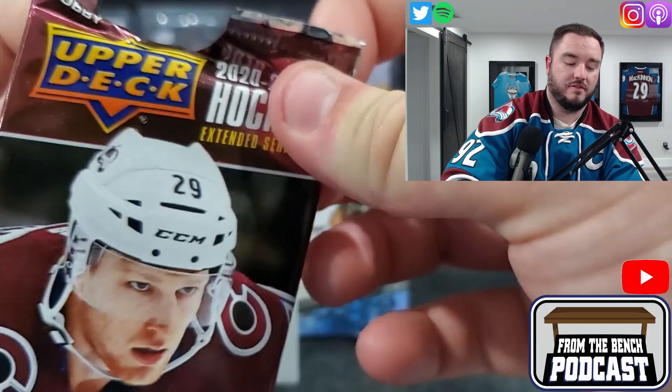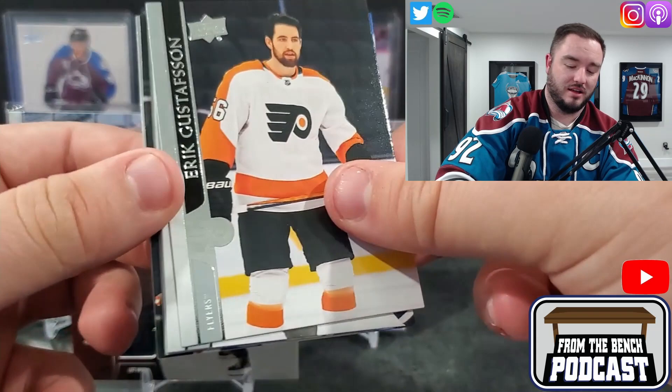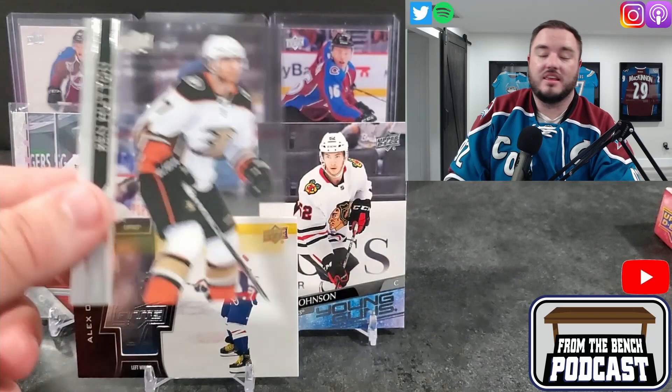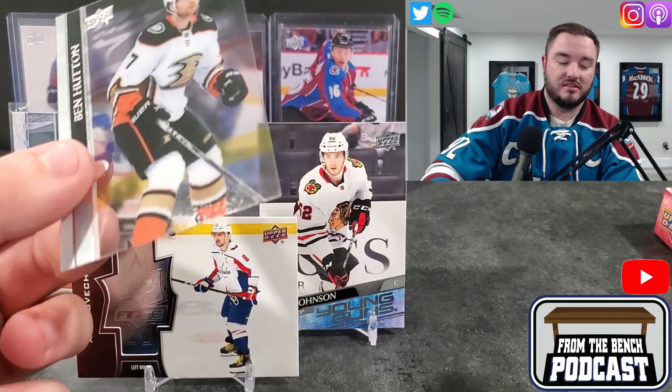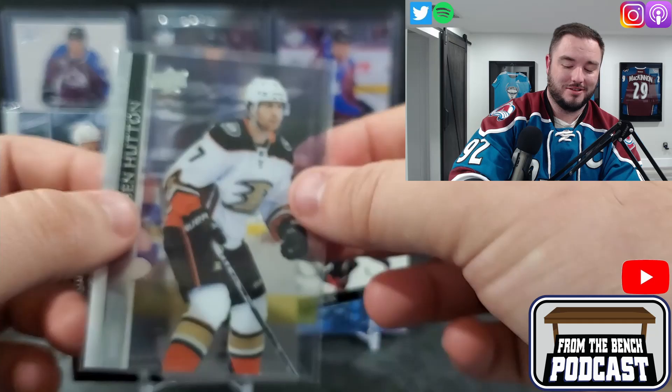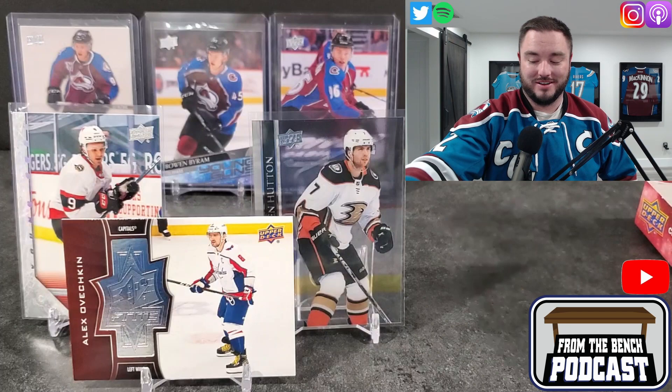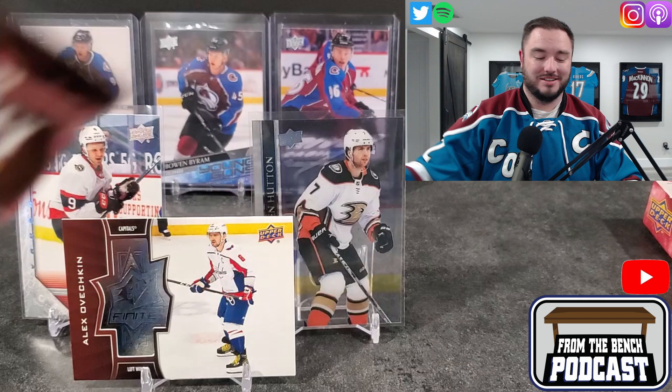The Lafrenière is like one in every 10 cases or something crazy like that. We got a Clear Cut — it's Ben Hutton. I get the most random Clear Cuts and Exclusives — Ben Hutton for the Ducks. Such random cards I pull.